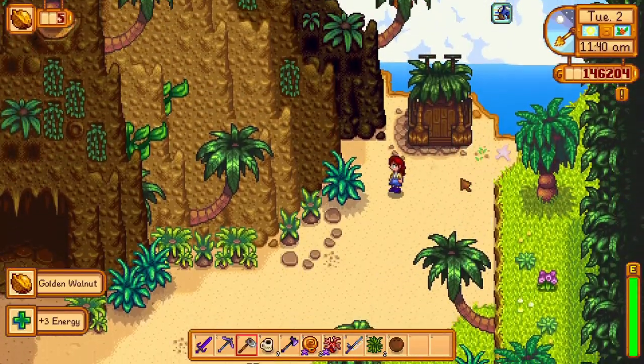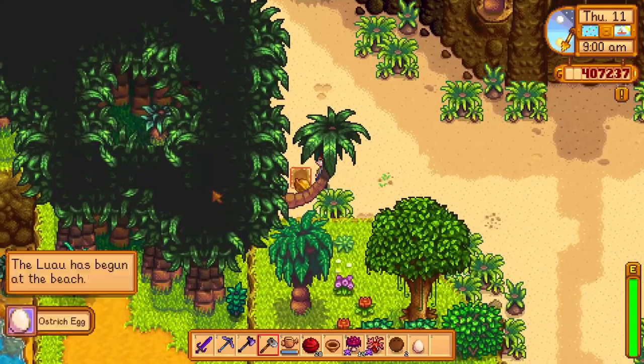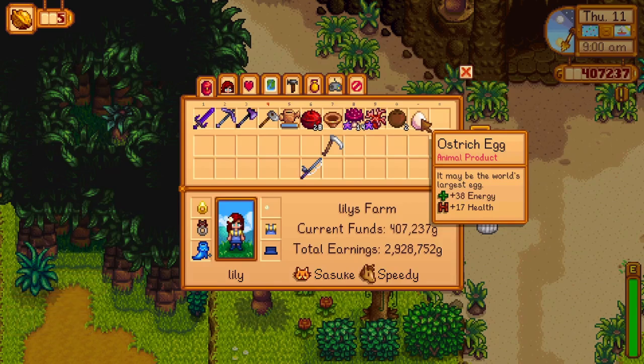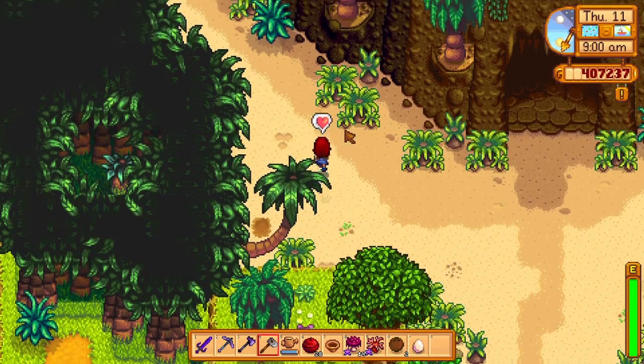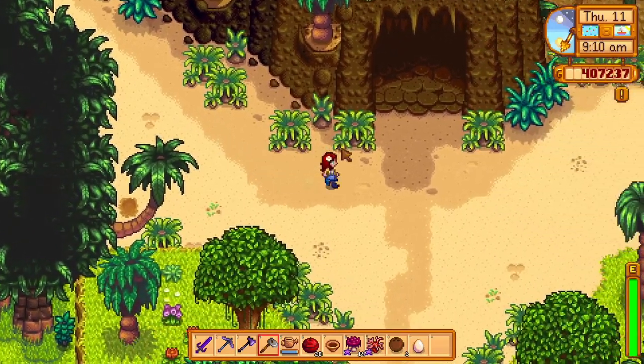Sometimes golden walnuts are hidden in plain sight. Once you have found journal note number 10, you will be able to hoe under this tree for a golden walnut and an ostrich egg. Unfortunately, hoeing this spot before you have found the note will not get you the golden walnut.